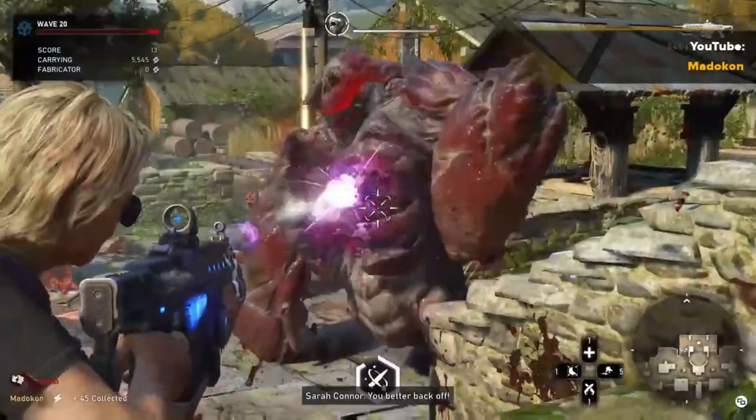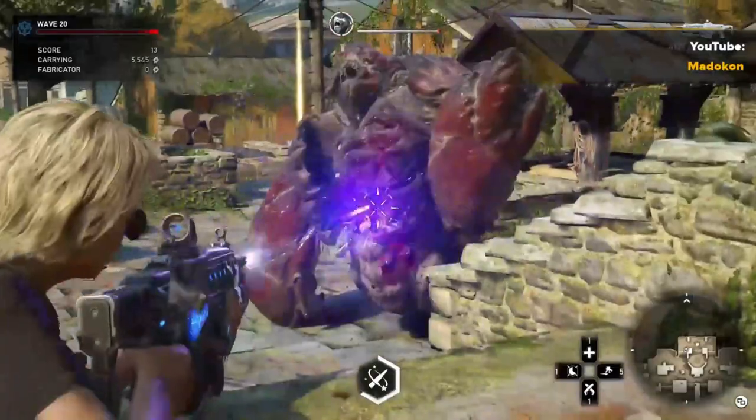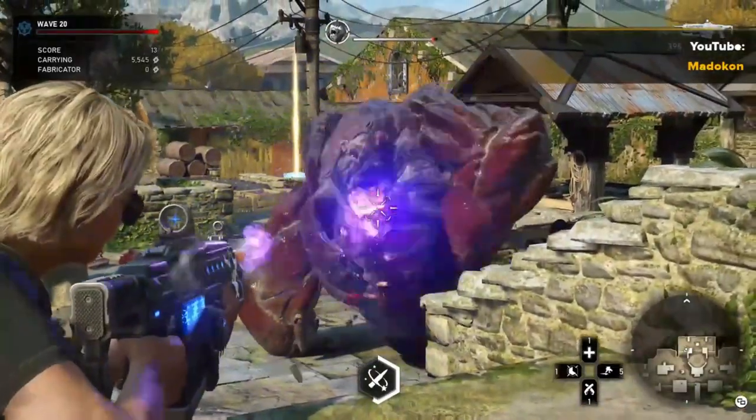And then here it is with the Carrier. With that said, this concludes the Sarah Connor class skill card tutorial. And as always, enjoy it, everybody. Thank you.